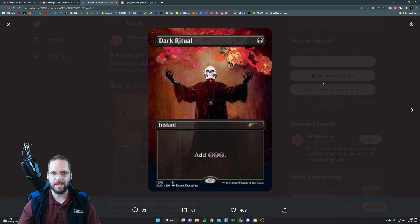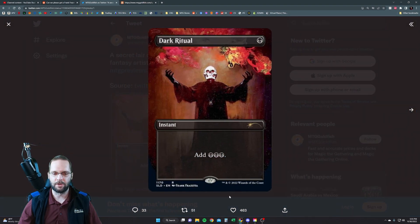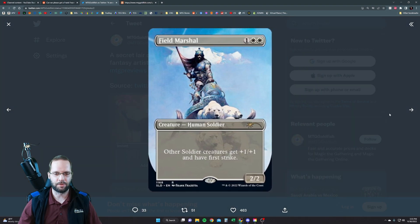I don't know the names of each one of his different pieces of art. Frank Frazetta is no longer alive, but his art definitely lives on — one of the best fantasy artists of all time. We've also got a Field Marshal. I've seen most of these arts. I do wish they would have done something with the text box, maybe just got rid of it. These cards are easy enough to know what they do — it would have been better as a full art. Field Marshal: other soldiers you control get plus one, plus one and first strike. It's a great one.